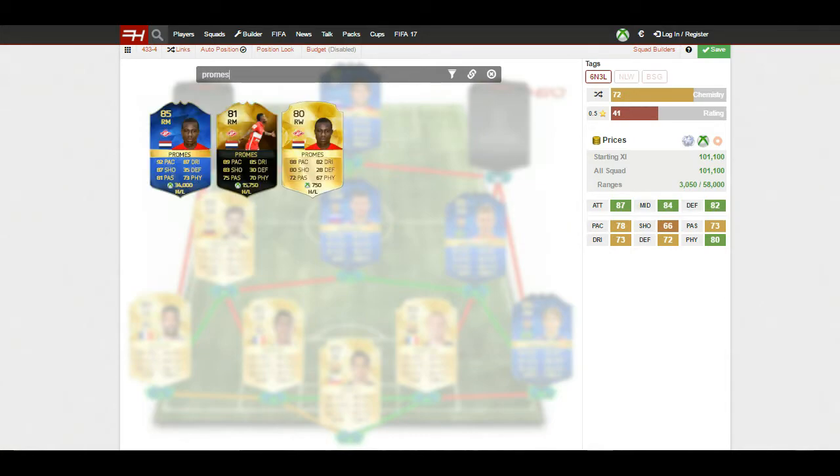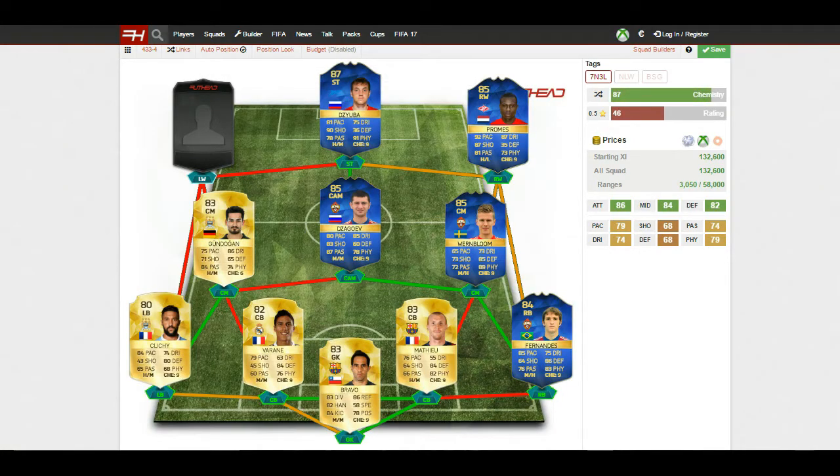Moving on to right winger — one of my favourite wingers in the game — and that's Quincy Promez, another player from the Russian league to get those links up. 92 pace on this card, 87 dribbling so he's absolutely lightning quick down that right hand side, 87 shooting, 81 passing, and 73 physical. A lot of his stats are in the 80s and he's 85 rated — an absolute beast of a player.